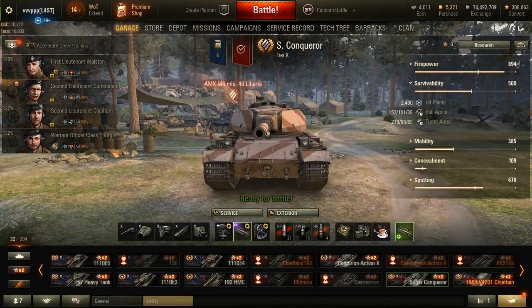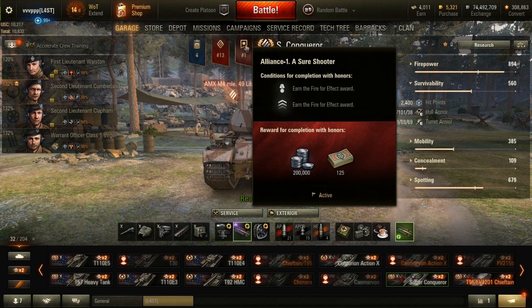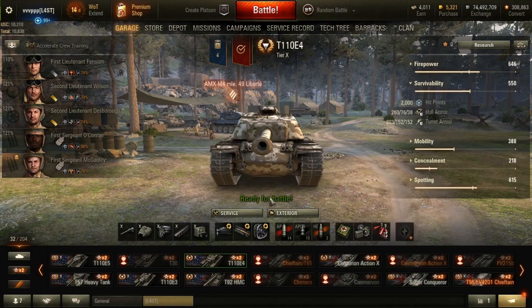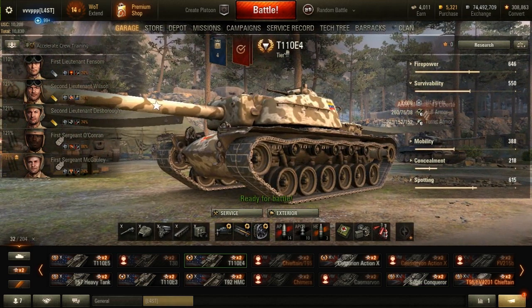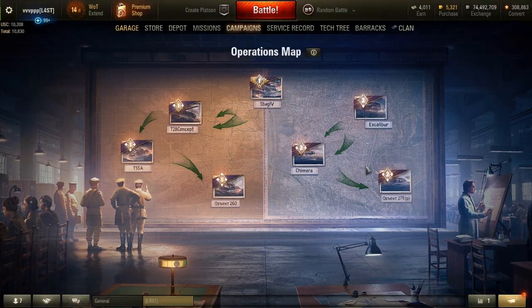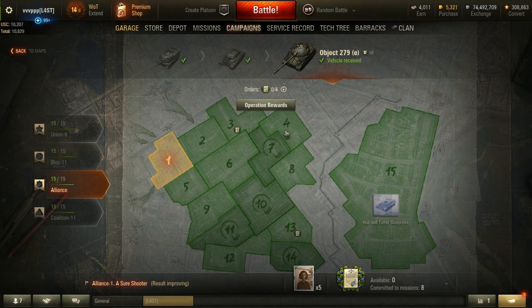If you don't have the Super Conqueror and don't have a TD, my first recommendation will always be the Super Conqueror. It's pretty easy with this tank — pretty, pretty easy.